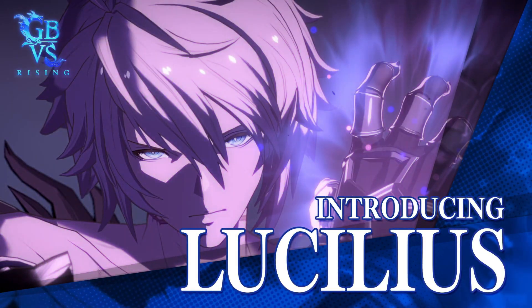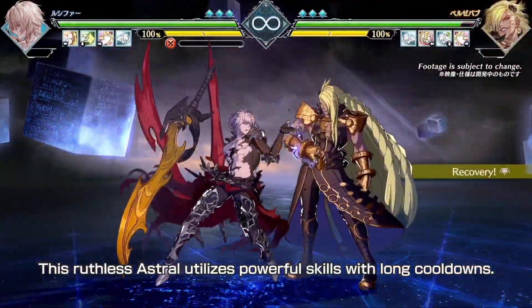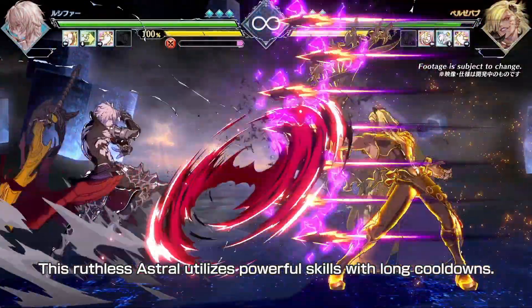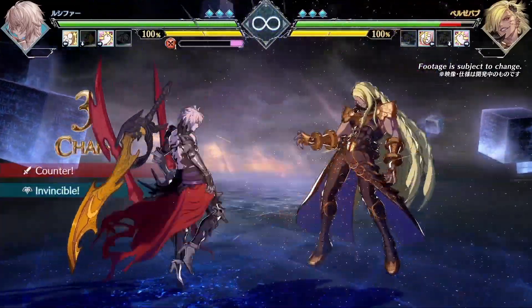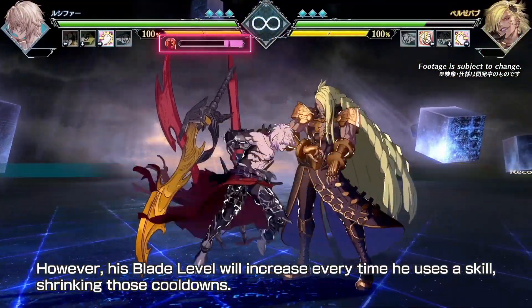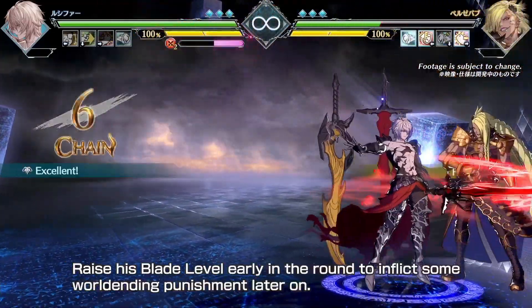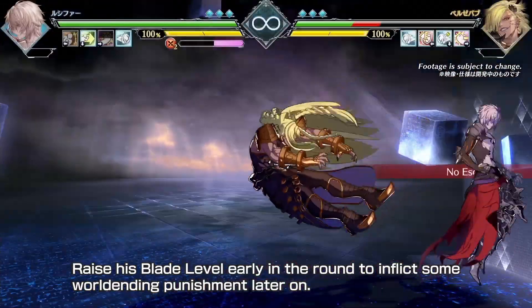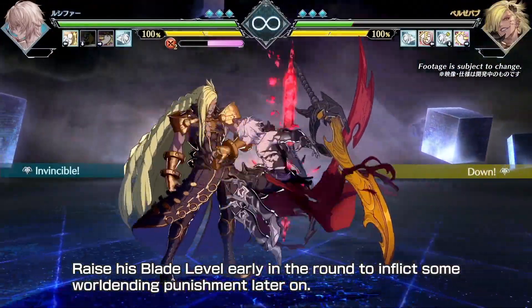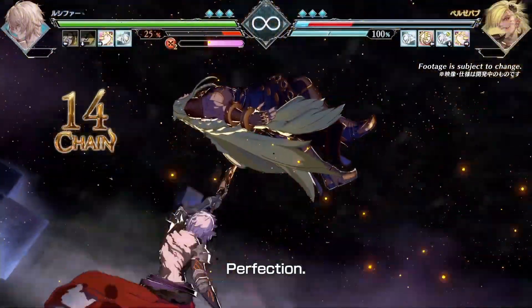Give praise, for he has no equal. This ruthless astral utilizes powerful skills with long cooldowns. However, his blade level will increase every time he uses a skill, shrinking those cooldowns. Raise his blade level early in the round to inflict some world-ending punishment later on. Perfection.